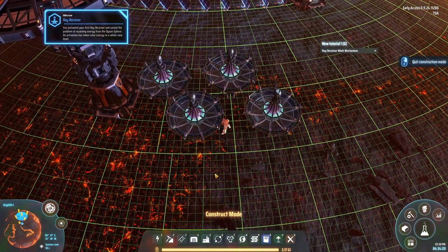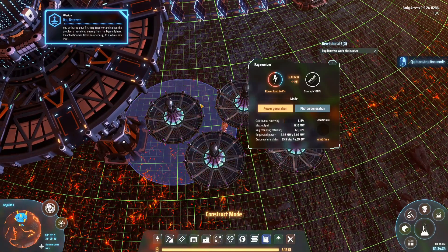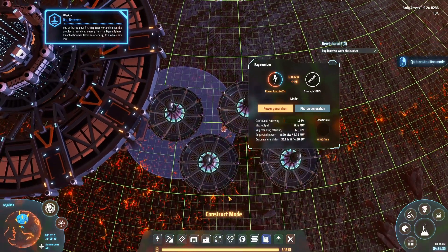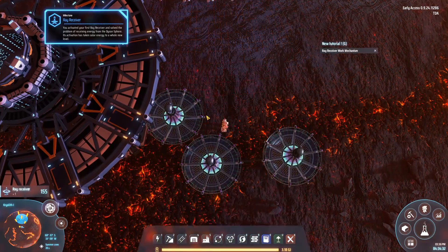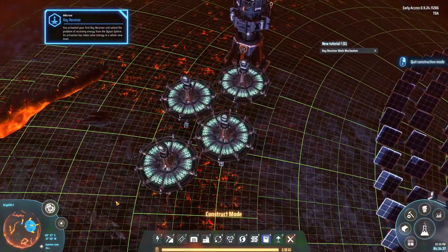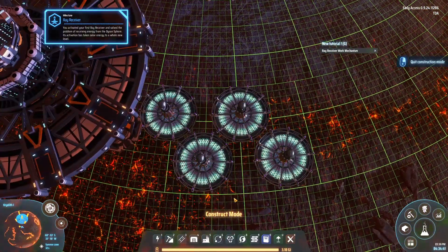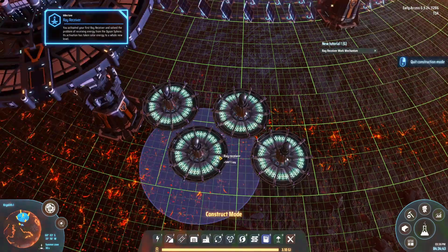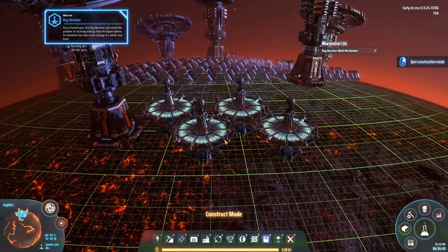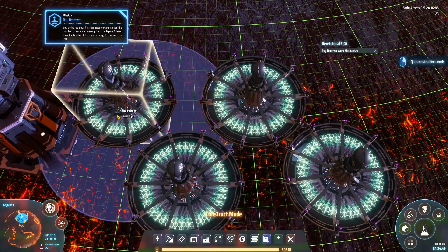We are going to have to place down the ray receivers, and in order to make ray receivers do anything useful beyond power generation, it's by switching the mode. Also, if you want them to actually do what they're supposed to do, you should make sure that they're aligned. Now, they're aligned — that's just my mind playing tricks on me. What we need to do is we need to set these to photon generation. And as you can see, this is painfully slow — two and a half per minute is not a lot.